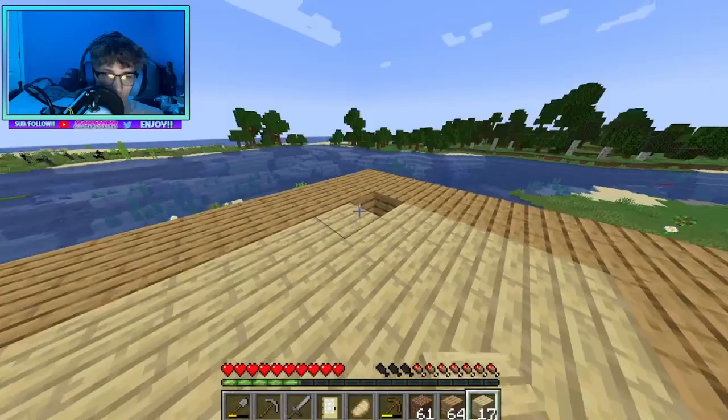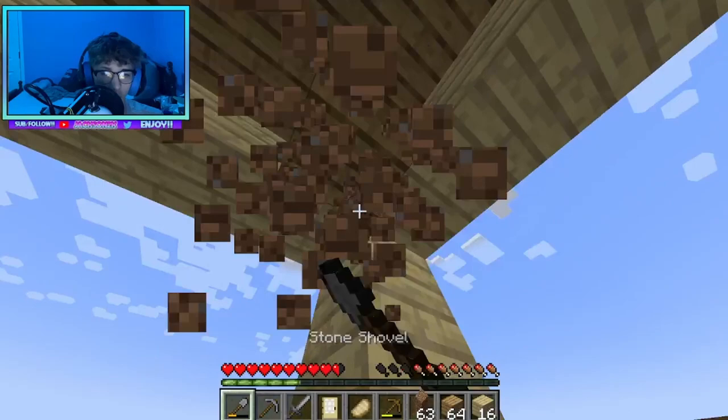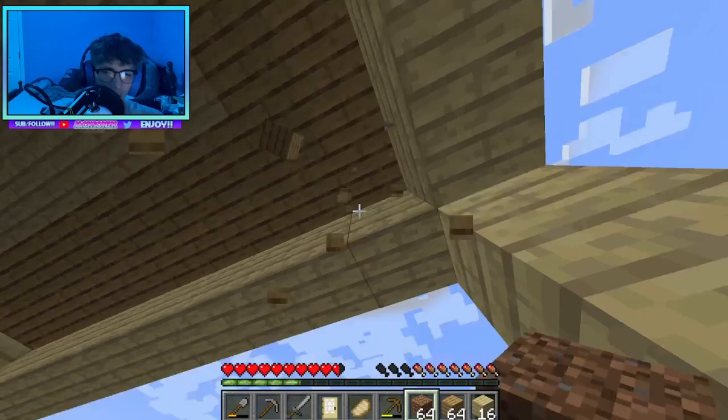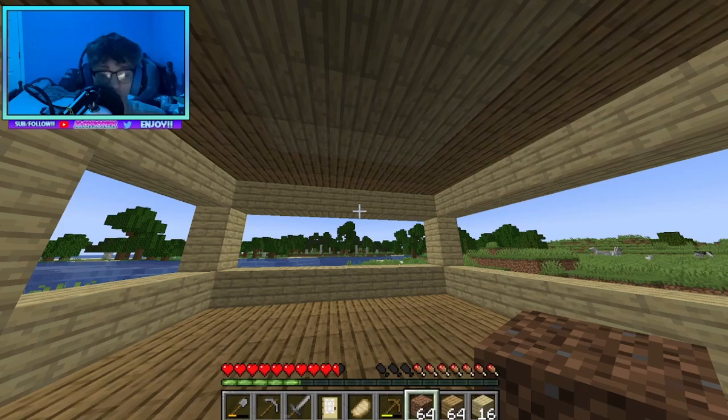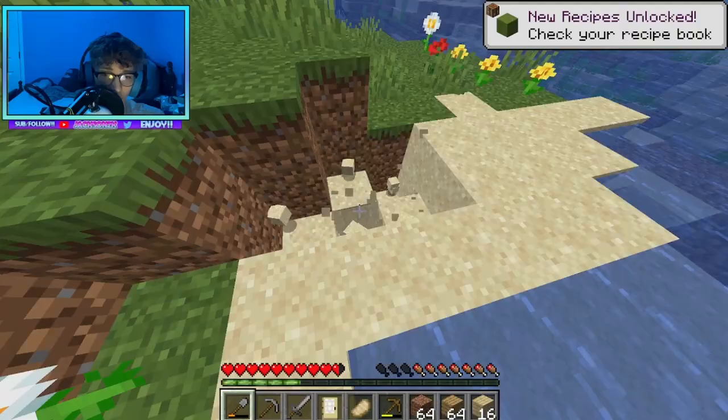Alright guys, this is what the inside of my house is looking like — well, I have to break all this out, but it's looking really nice. I've always thought birch wood was really nice looking — let me know your honest opinions about birch wood. That's why I went ahead with it. Now I'm going to go get a whole bunch of sand, as much as possible.